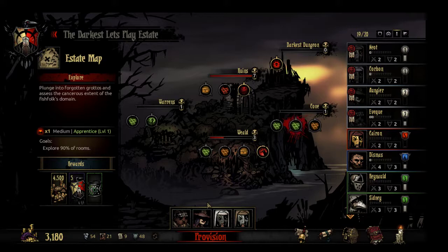Other than that, I just took a Grave Robber for some extra ranged power and the Arbalest who will basically be doing healing. So hopefully I don't get too stressed, but let's go.